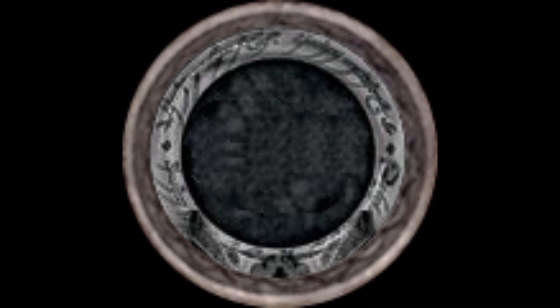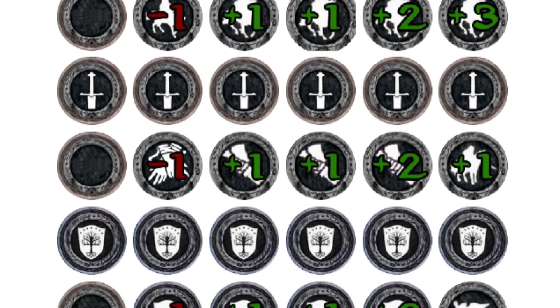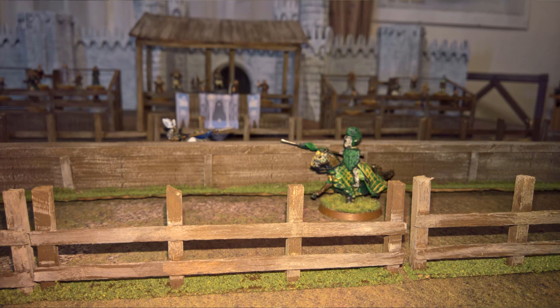All players start off with an empty tilt token for movement, attack, and defense. These are included in the rules, which are available for download from the Facebook group, including tilt tokens you can print out and cut out. At the start of the game, you set up your available tilt tokens into three separate piles for movement, attack, and defense — including the empty tilt tokens. At the start you'll probably only have one extra tilt token, so you'd only have one effective pile.